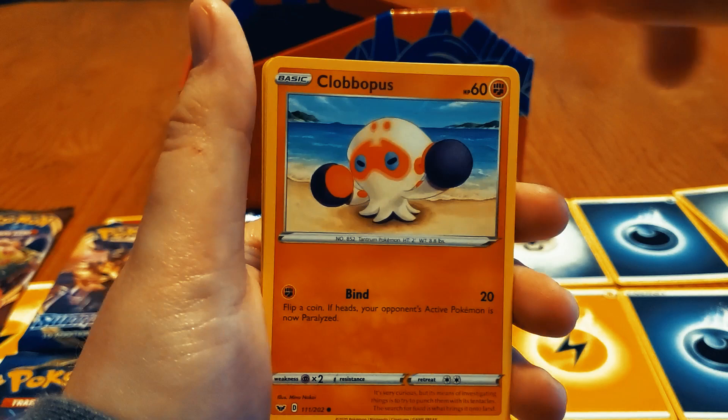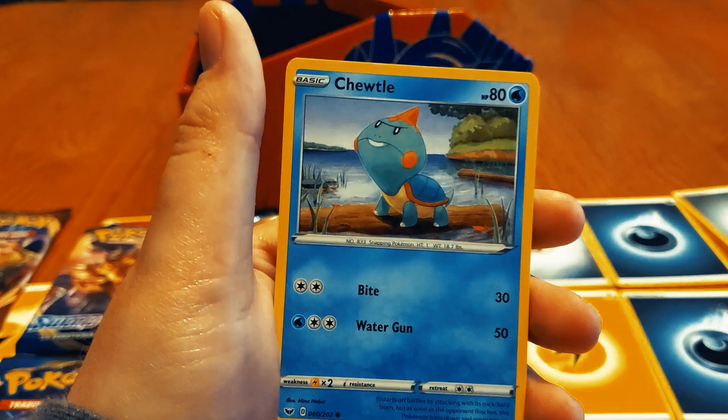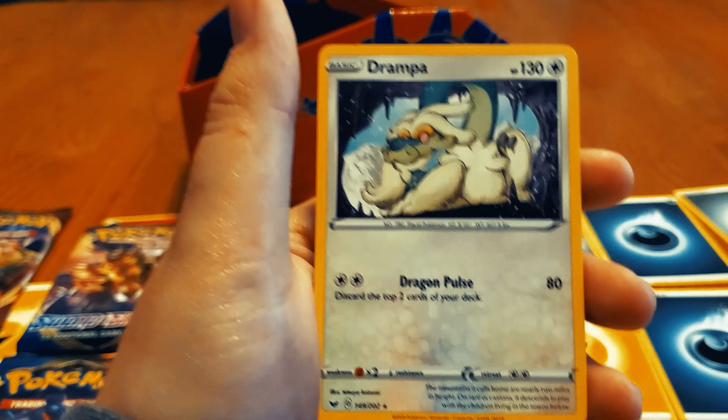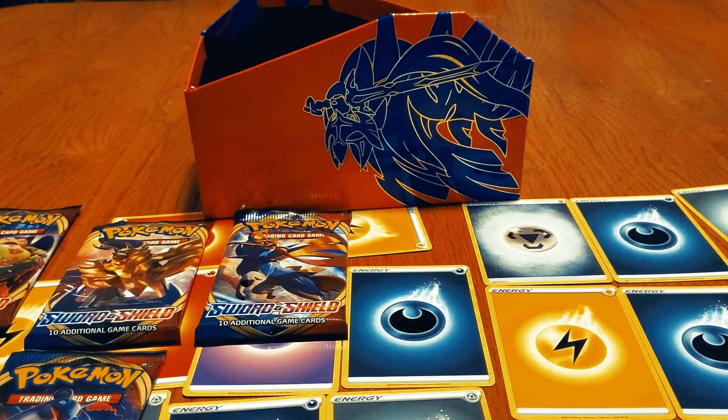Clobbopus — ready to clobber you. Cottony. Chewtle, ready to bite your head off. Ooh, Evolution Incense — oh yeah, we're not talking about that game anyway. And a Drampa — look at that little old man dragon. Not bad at all. These are some good cards, I'll take them. Good thing I already bought them, cause we out here — we collecting them all, at least for this set.